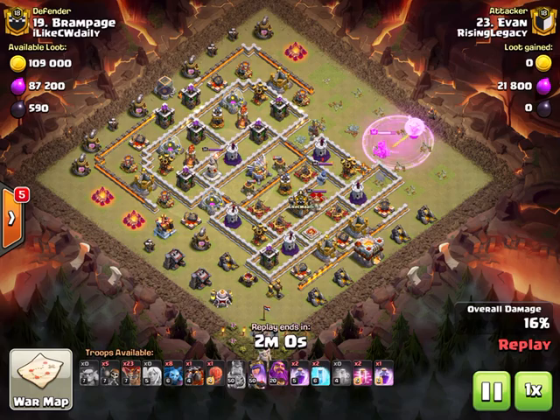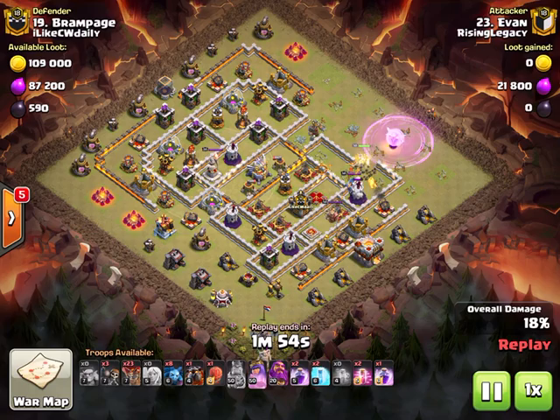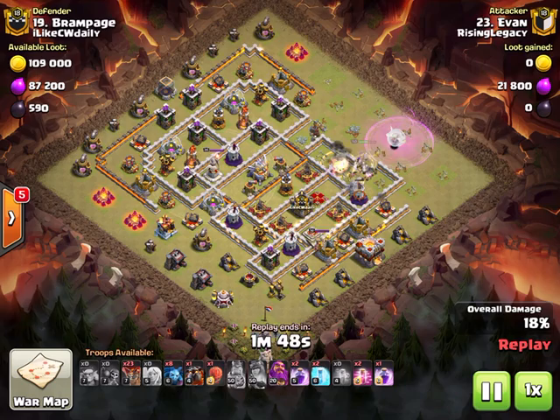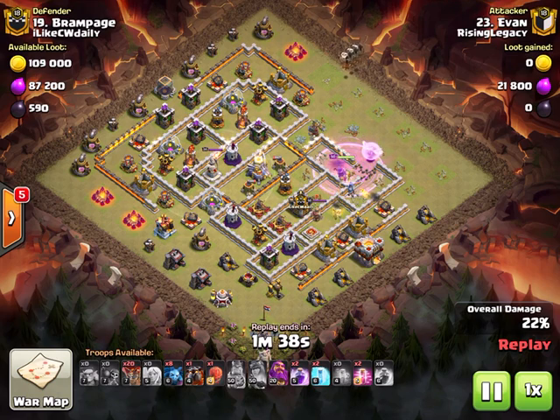He waits for the archer tower to go down before he sends his wall breakers so that he gets the junction. He sends another group in to get the second junction, has to pop the queen ability, and unfortunately loses all his wall breakers to a giant bomb - so that's not good, but it's not going to matter. He just created great pathing with this charge.